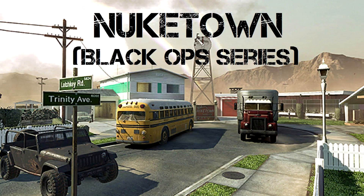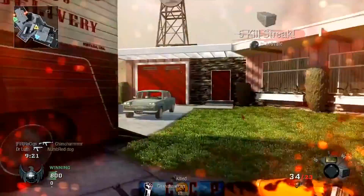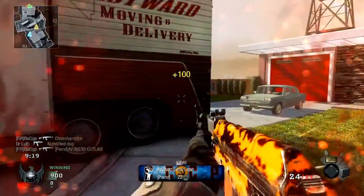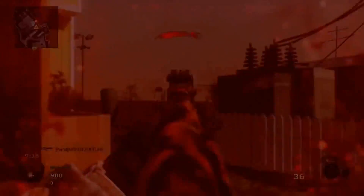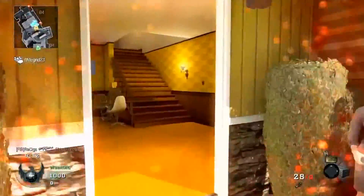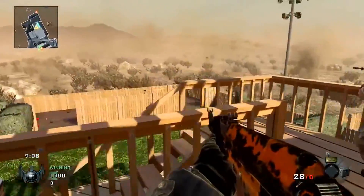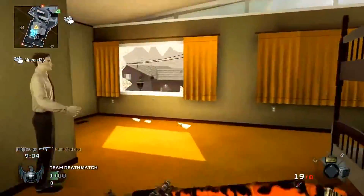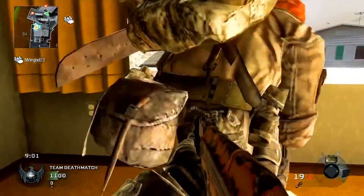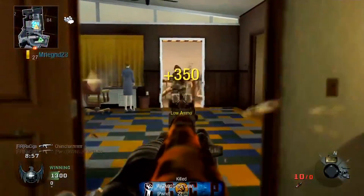Coming in at number seven we have the one and only Nuketown. It has been in three different Call of Duties thus far, but I feel like the Black Ops 1 version was probably the best. Personally, I'm not too fond of this map — I end up getting flanked a lot and in a pub, if you get thrown into a lobby with bad players, you can just get spawn trapped with killstreaks and it can be pretty miserable. But overall, the design is very simple, it looks really nice, the colors are always great in the Black Ops games, and I do get the fun in the non-stop action.